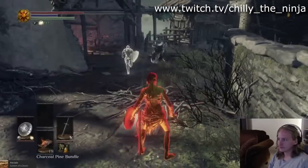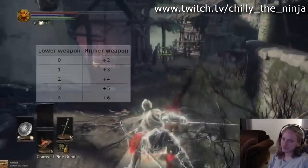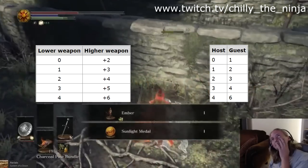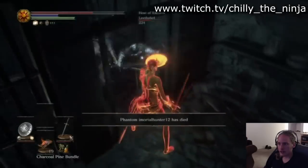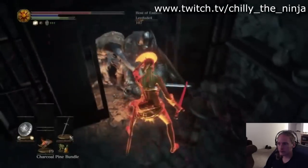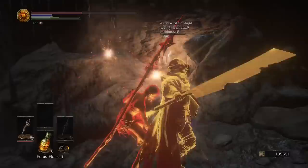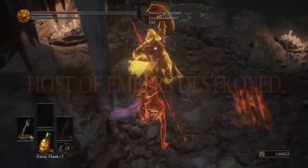In a recent patch, From Software changed how weapon reinforcement ranges work, particularly at upgrades lower than plus 5. Before this patch, someone with a plus 2 weapon could invade anyone between plus 0 and plus 4. Now a plus 2 weapon can only invade people between plus 1 and plus 3. This doesn't affect weapon upgrades above plus 5, but the damage has been dealt to low-level invaders. They really cracked down on twinking, though this also applies to friendly phantoms and blues.